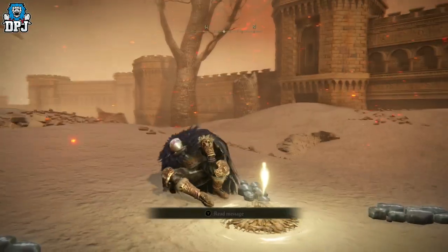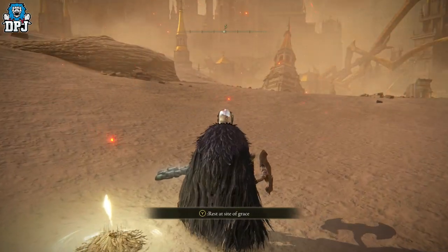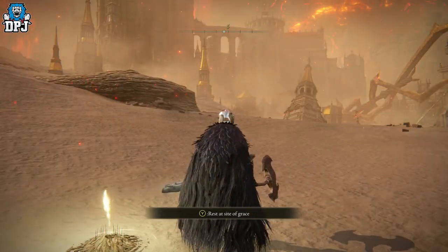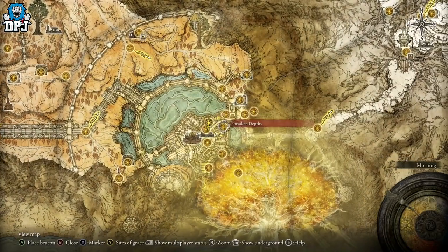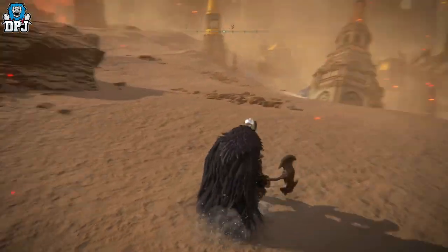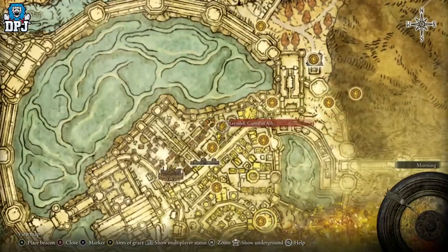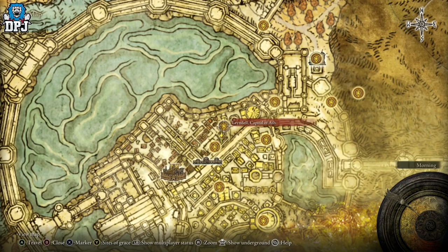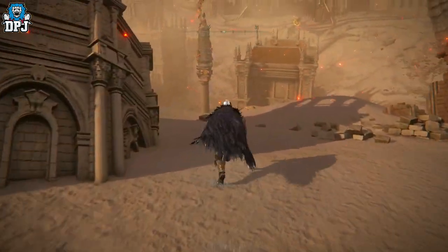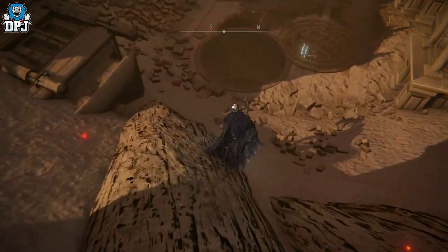Now, this weapon can drop from enemies in the game. I came across it via two enemies within the Capital. The Capital may look destroyed but you can still access where you need to go. We need to head down into the sewers. If your Capital hasn't been destroyed, find your own way down. If yours is like mine and you've beaten Malekith in the Dragon Temple, head to the Capital Ash grace and come this way to go down to the sewers.